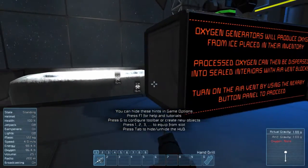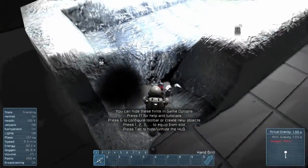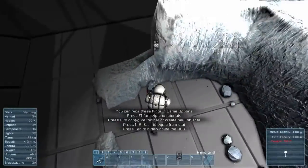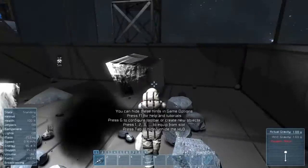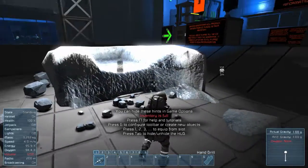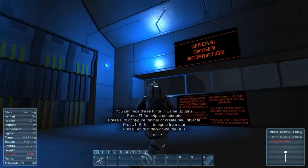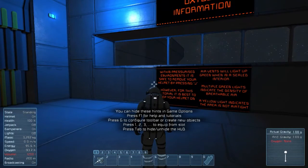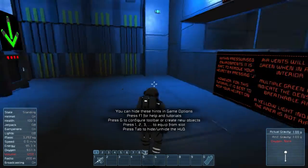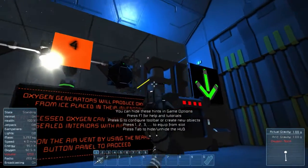Turn on the air vent by using the nearby button panel to proceed. General oxygen information: within pressurized environments, it is safe to remove your helmet by pressing J. However, for this tutorial, it is best to keep your helmet on. Air vents will light up green when in a sealed interior. Multiple green lights indicate the density of breathable air. A yellow light indicates the area is not airtight.